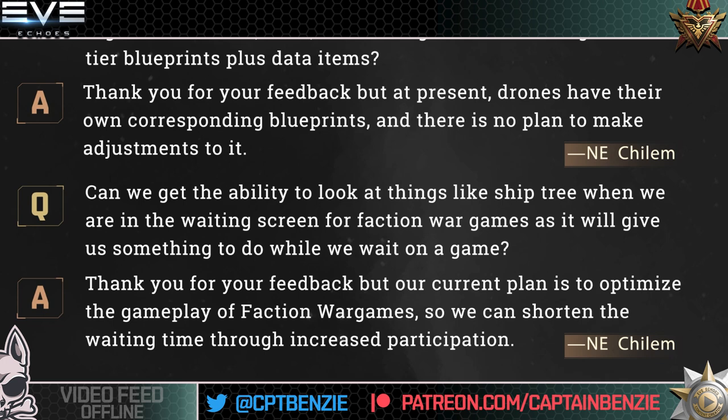The developer response from Kylum is: 'Thank you for your feedback, but our current plan is to optimize the gameplay of Faction War Games so we can shorten the waiting time through increased participation.' And that's actually good — that is ultimately the right way to do things if you want shorter queue times. The best response to someone being bored in the queue is not 'let's give you something to do while waiting' but 'let's shorten that queue.' That said, adding a minimize button wouldn't be difficult. On Android, if you just half swipe down from the top and hit the back button, it minimizes the queue while giving you access to chat and your ship hangar. It's nice to see they are still working on Faction War Games.